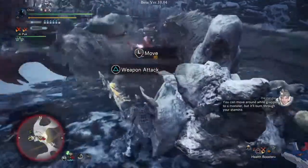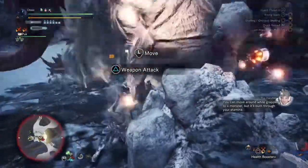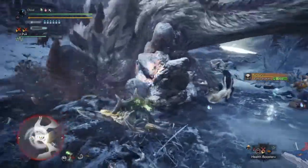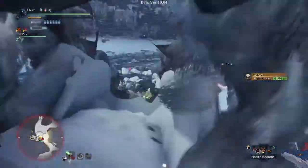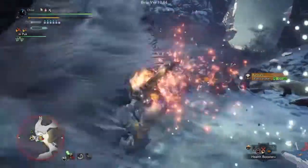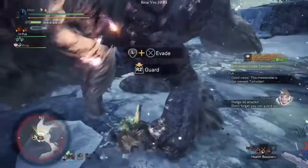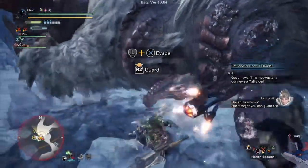You can move around while grabbing onto the monster, but you'll burn through your stamina. The monster's been immobilized — dodge its attacks. Don't forget you can guard too.